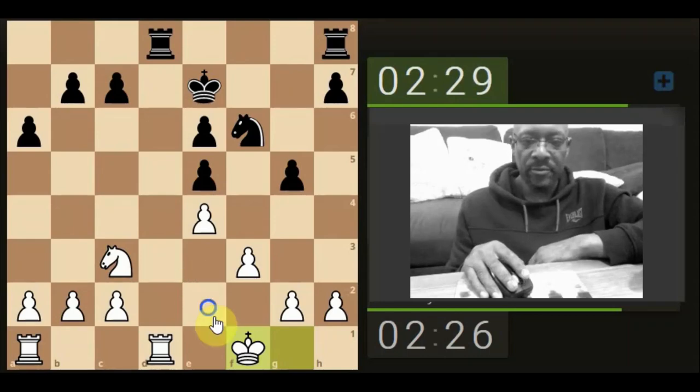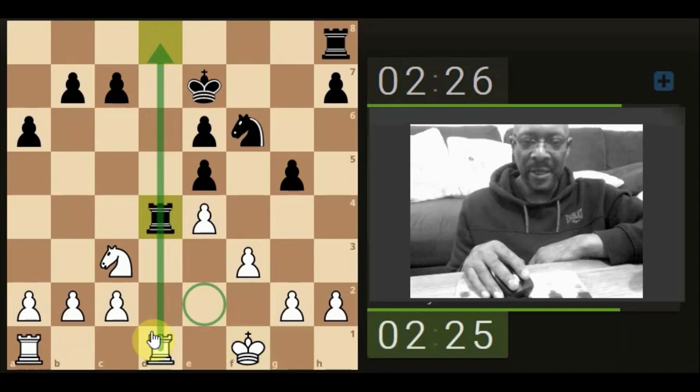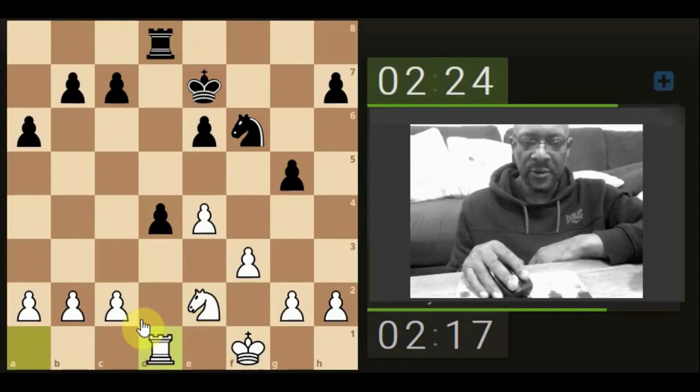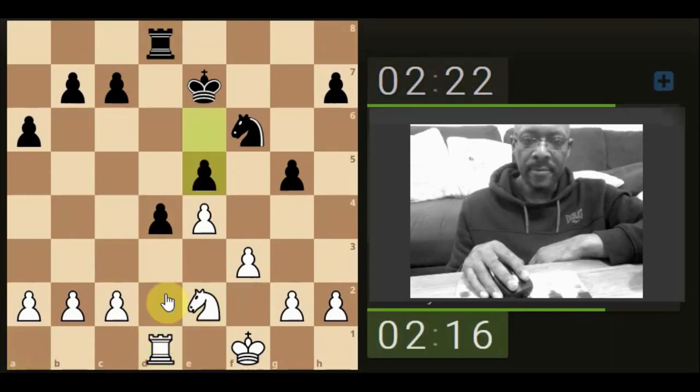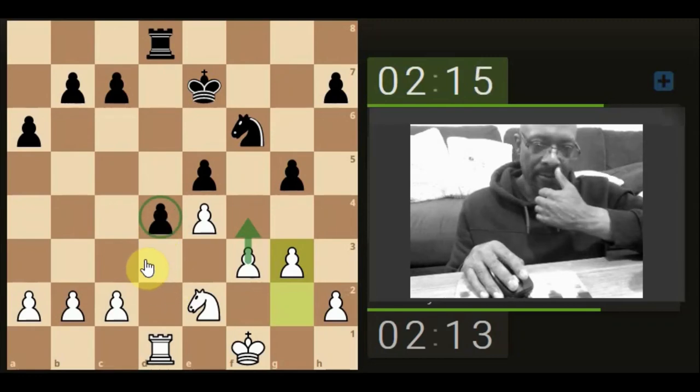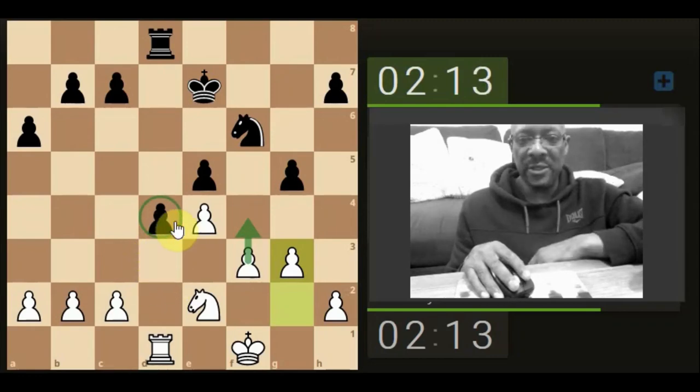Just bring the king across, try and keep maintenance or ownership of this file. Both of us are fighting for it, so they want their pawn to come across — not sure if it's going to last. Let's bring the knight over; something has to support. Looking to try and dishevel these two for the potential attack here.